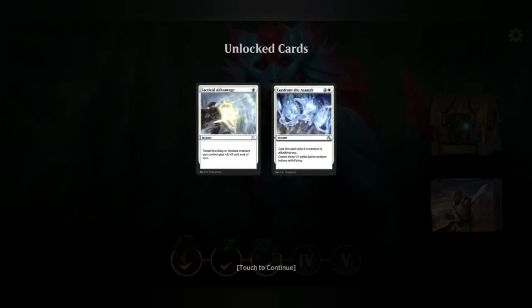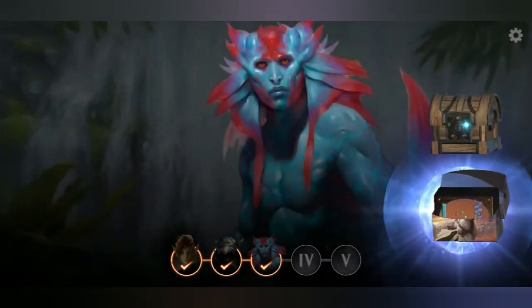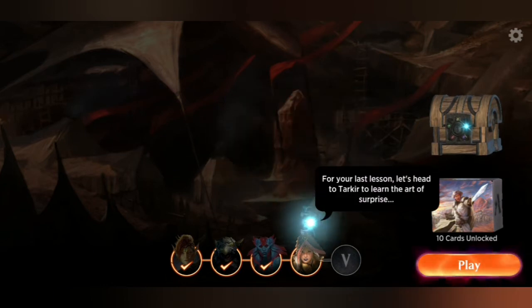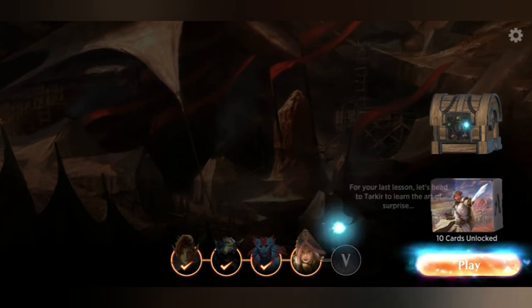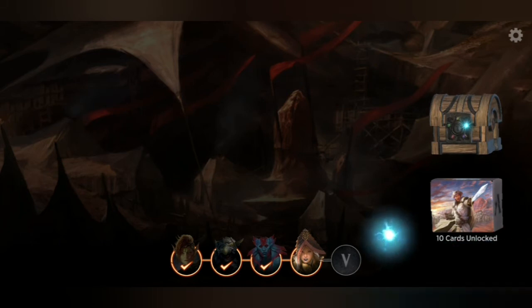The cards are a bit hard to see — you've got to press to make it bigger. At this point the unlock cards don't really mean anything. You're ten unlock cards. You're almost ready to take on anyone, including whoever roughed you up in the first place. For your last lesson, let's head to Tarkir to learn the art of surprise. We're gonna go to Tarkir — two more sections left, and then hopefully we can get into actually playing.